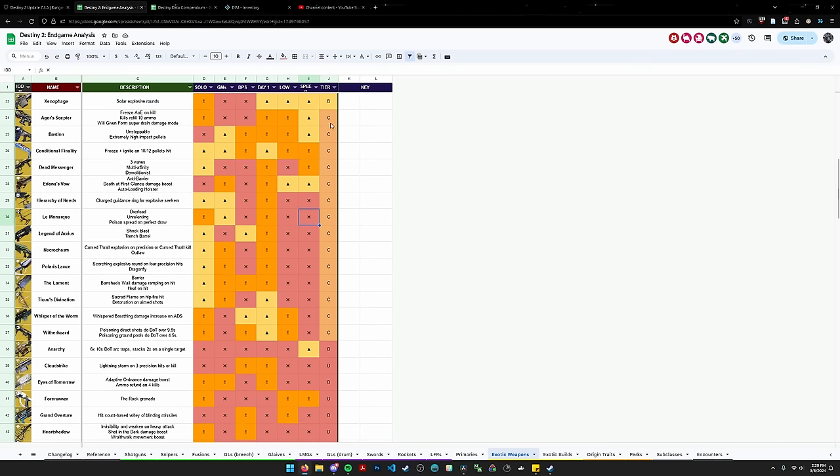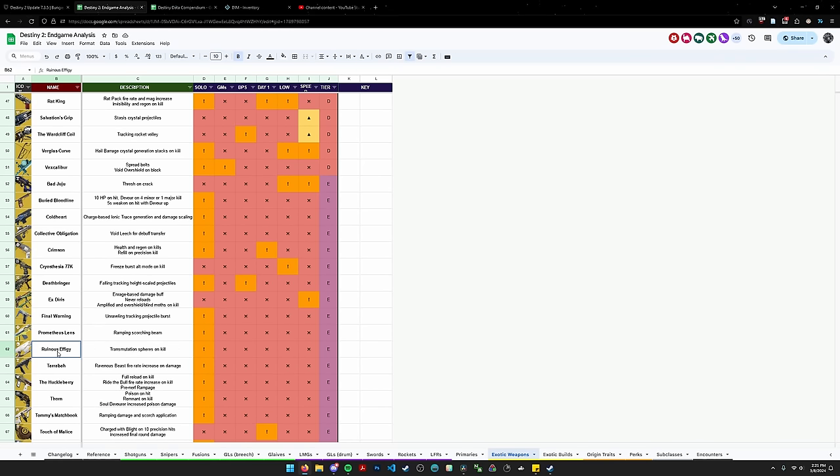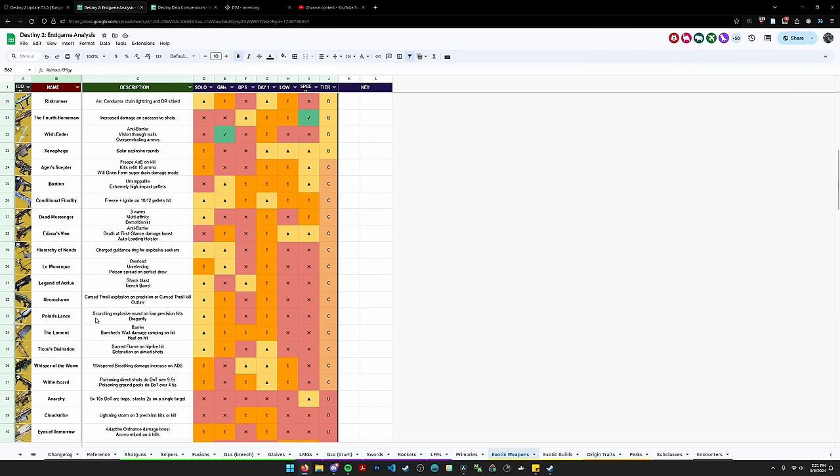C tier — these are all good exotics in their own right, but they're either extremely situational or there's not really a space in the meta for them because there are better options. Agra Scepter is really punished because it's an exotic special, even though it's probably the most ammo-efficient exotic special besides maybe Dead Messenger, which is also in this tier for the same reason. Agra Scepter synergizes well with Stasis, and it's very much to the point — like Sunshot, you just get a kill and instantly get its effects.